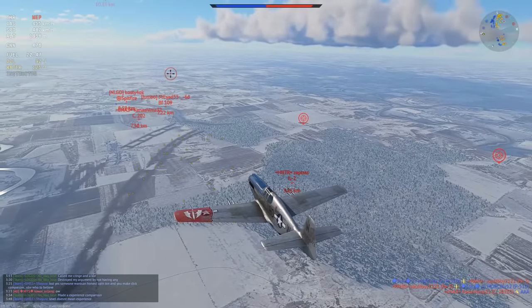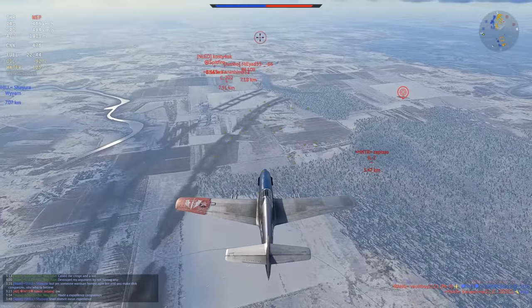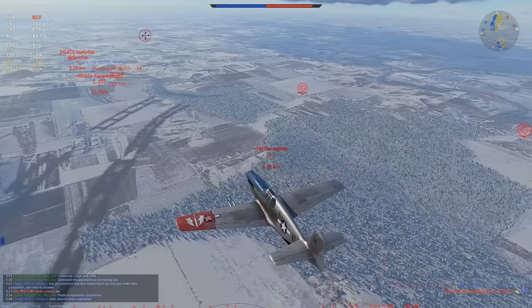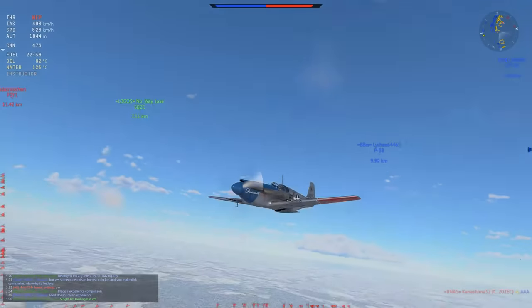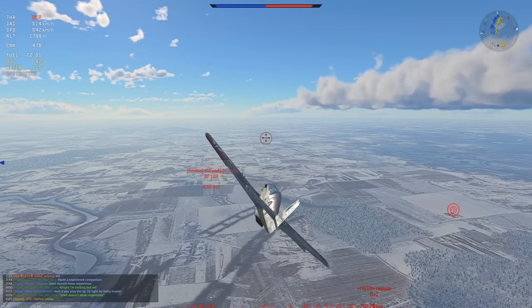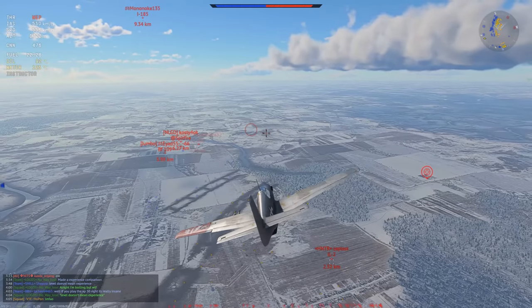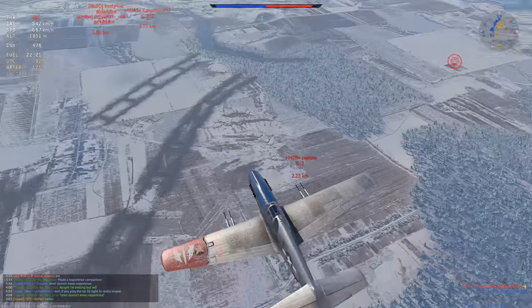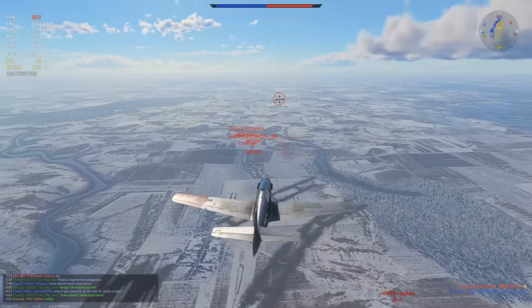Preferably you want to enter a fight at very high speeds. You can use your compression — or rather your lack thereof — but do keep in mind that your rudder doesn't really work at higher speeds either. So you just want to use your high speed to get an angle in for when you start going below 550 to 500 kilometers an hour, and if you then get your guns on people, most of the time they will just end up dying.